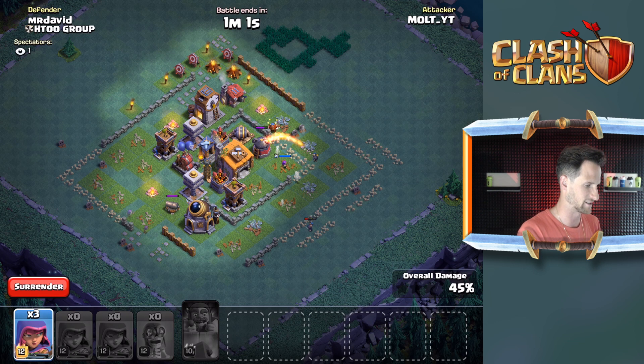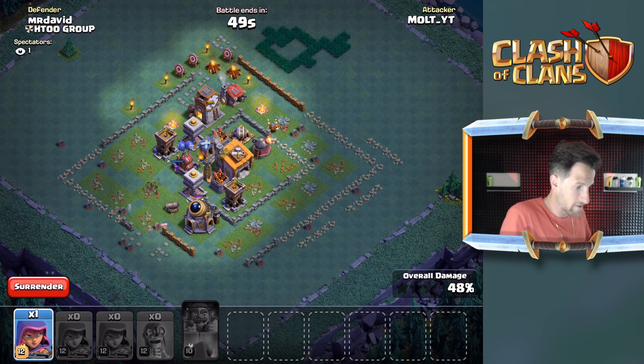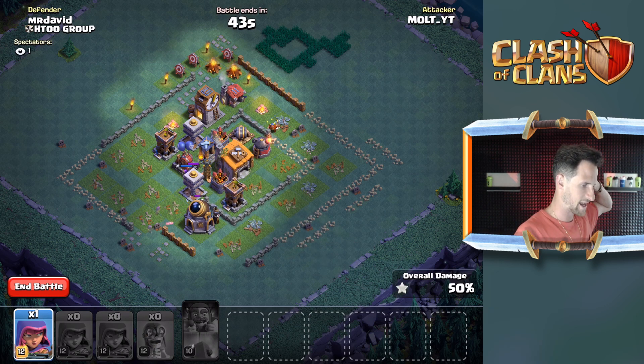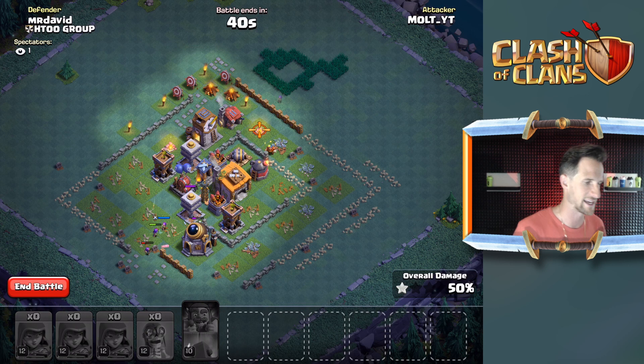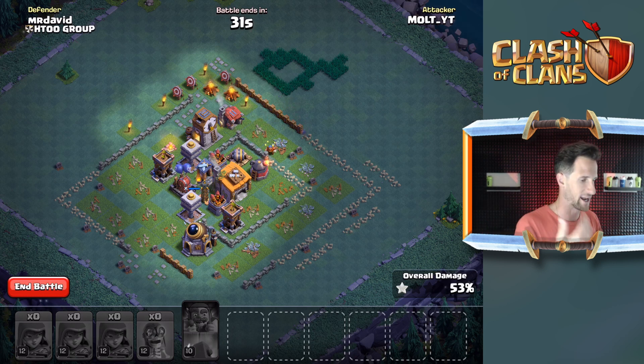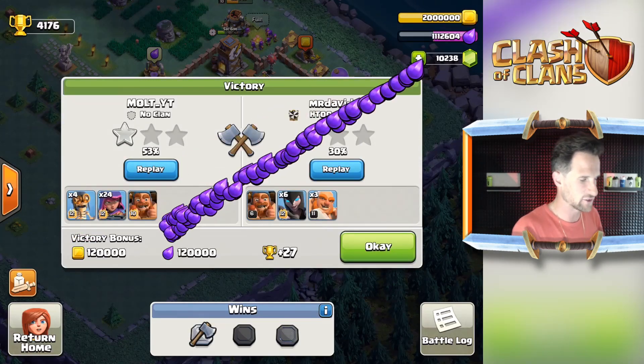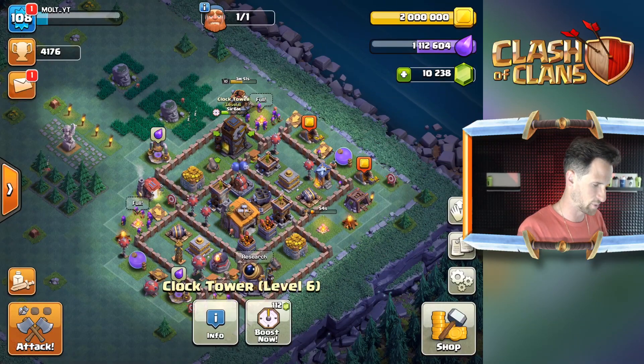Let's try and take out that army camp over there. As long as we can get 50% I'll be happy with this. One of the archers is gonna come out of its cloak right there and we should be able to take out this cannon. Why are neither of those targeting the cannon? There we go - 50% for us right there, one star! And we got a victory against this guy using max knight. Let's go!